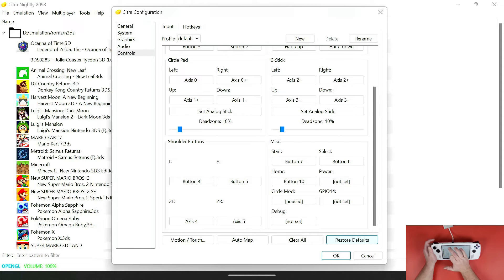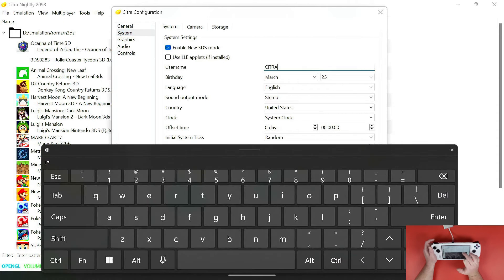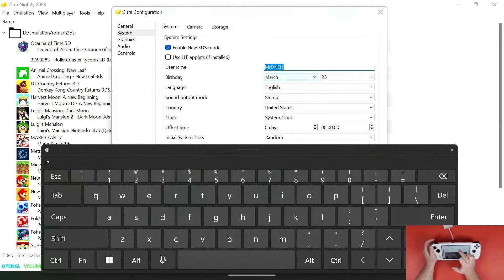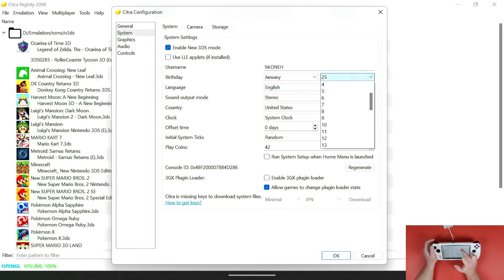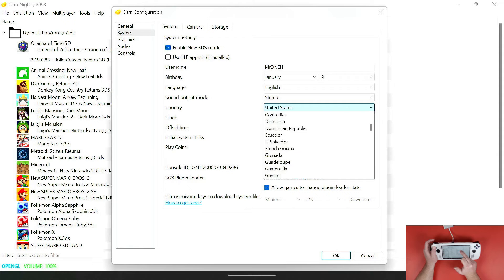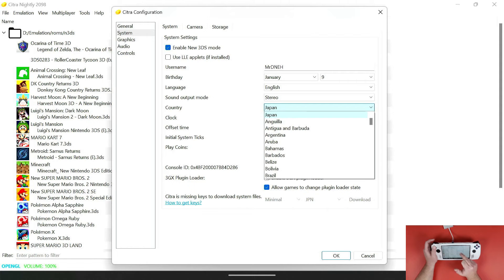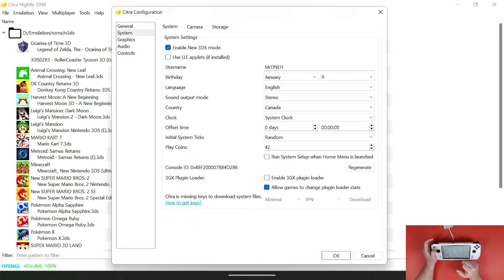Next I'll show you System — this is where you change your name and other profile details. I'm going to change mine to Mr. D.N.A., with a birthday of January 9th. I'm not going to tell you the year. My country is set to Canada. All of this is up to your preference — if you don't care about it, you don't have to worry about it. I'll scroll down to Canada, select it, and click OK.